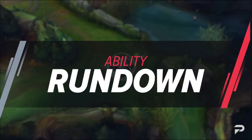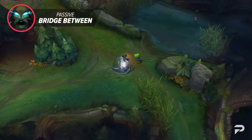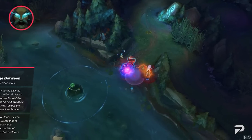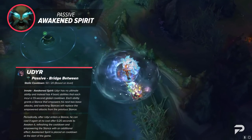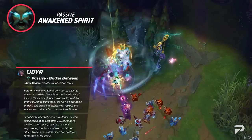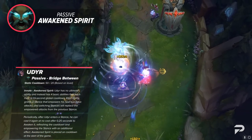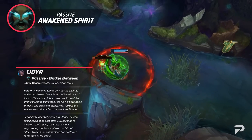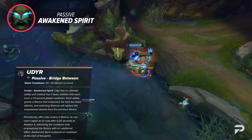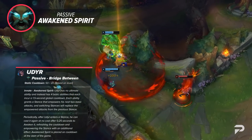In case you aren't familiar with Udyr's kit, we'll start out by talking about what he does. His passive is Bridge Between. It's 2022, so of course even a basic champ like Udyr is going to have a two-part passive these days. The first part is Awakened Spirit. Udyr has no ultimate ability and instead has four basic abilities that each incur a 1.5 second global cooldown which is affected by ability haste. Each ability grants a stance that empowers his next two basic attacks, and switching stances will replace the empowered attacks from the previous stance. Periodically, after Udyr enters a stance, he can cast it again at no cost after 0.25 seconds to awaken it, refreshing the cooldown and empowering the stance with an additional effect.